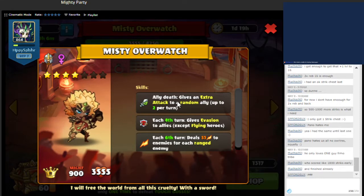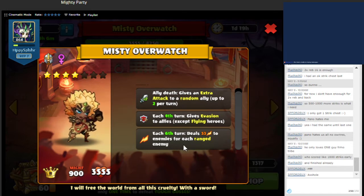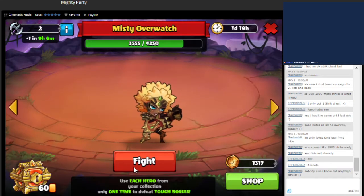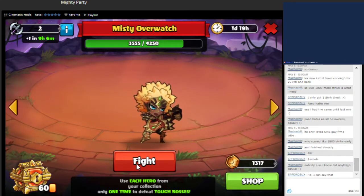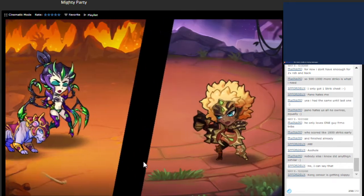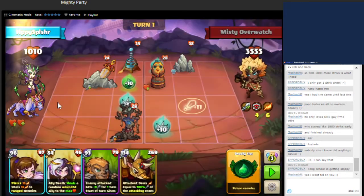Let's cover number four. Whenever one of their units dies, another unit will get extra attack. Every fourth turn, their units will get evasion, and then every sixth turn will take damage for every one of our ranged units. We need to control the amount of ranged units we have and also control the amount of units they have. If they have two or more floating on the turn, that's going to be bad for us, so we want to clear them as quickly as possible. Make sure that we kill them before they get the evasion turn counter.